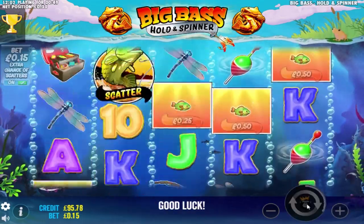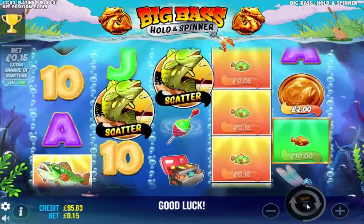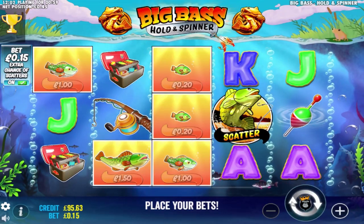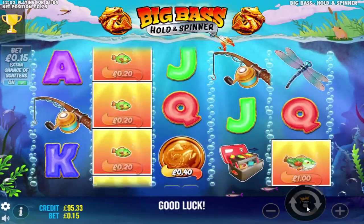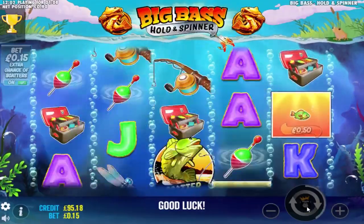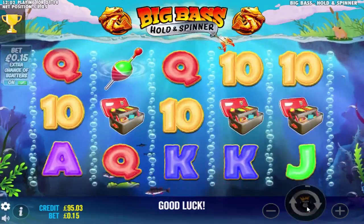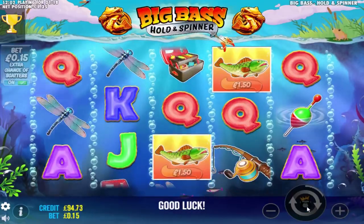I'm going to talk you through and walk you through the process of what I'm looking for. Every win that I get is an event I can cross off, and every scatter or coin that I get is an event. One scatter — that's one event, we've had that. There's one coin as well, so I've had a scatter and a coin — two events. We're just waiting for wins, two coins, and two scatters.